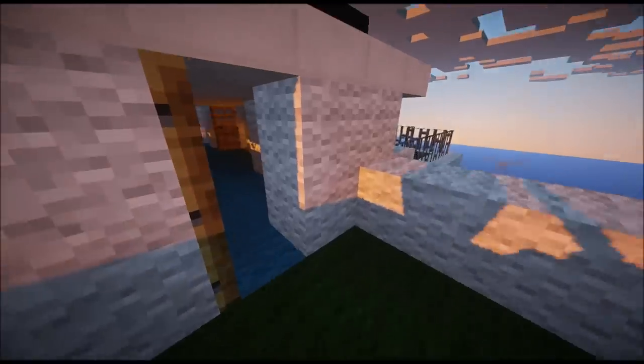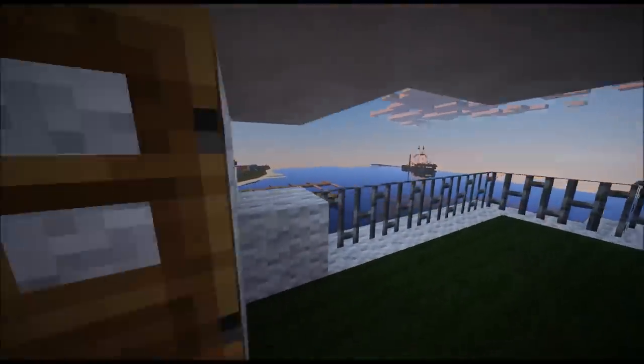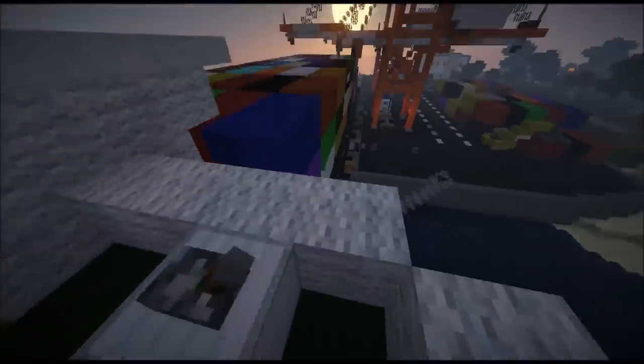Here is the bridge — this is another exit. And here you can stand when you're going to dock the ship; you need to stay here to see the side of it. You can't really see anything when you're inside the bridge.